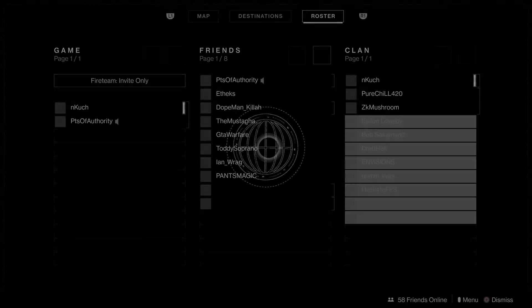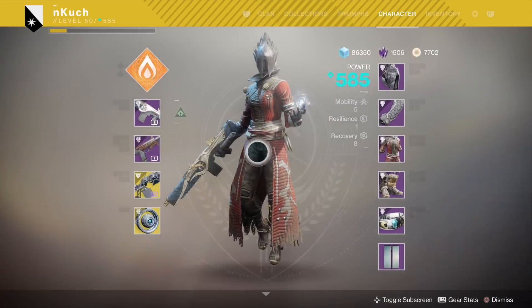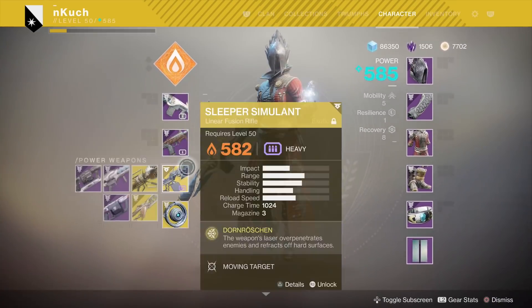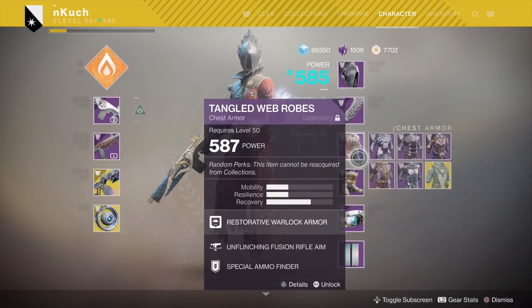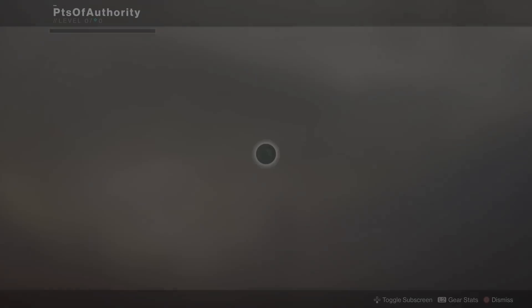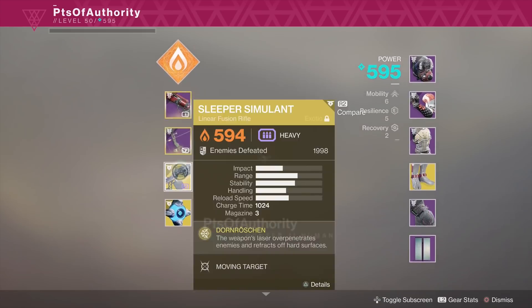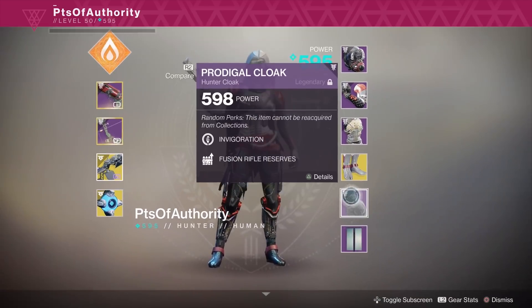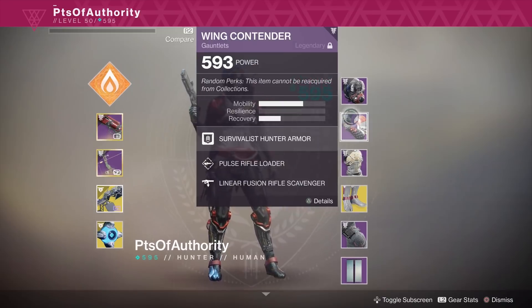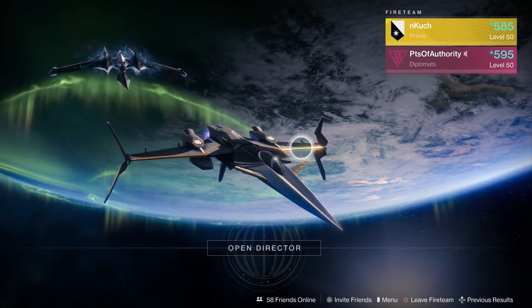Welcome back to another Destiny 2 Forsaken video. Today I'll be talking about how you can get to 600 power level fairly easily and quickly. Before we talk about the grind from 560 to 600, which is what this video is mainly focusing on, let's talk a little bit about the 500 to 560 grind, because some people haven't had a chance to really grind out this expansion and might still be stuck at 520 or 530.